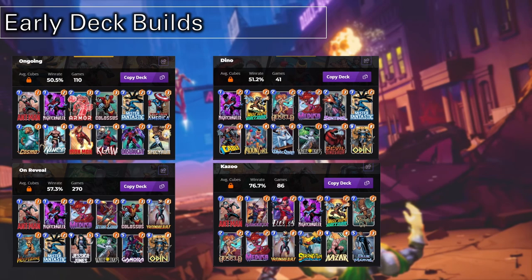I would recommend for anybody playing to work on zoo decks early on, especially if you want to get some nice early wins. Zoo decks dominate pretty much early on because you get a lot of one-cost cards in the very first Series 1. However, they do fall off hard as soon as you hit Series 2, because of the introduction of Killmonger.